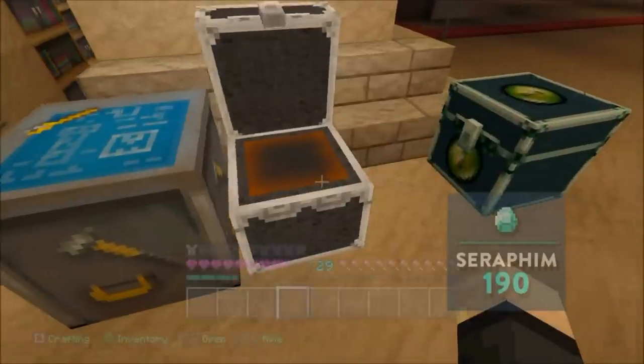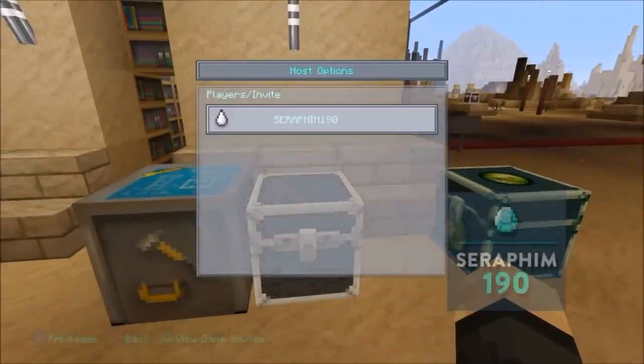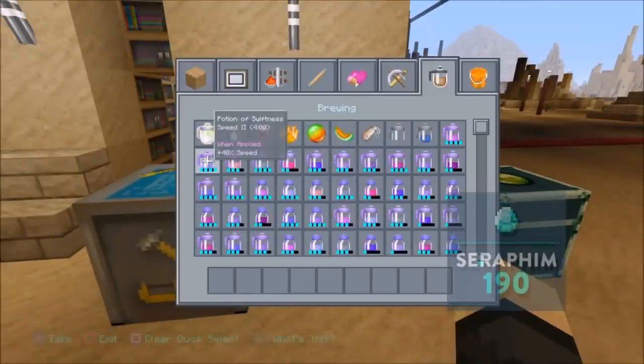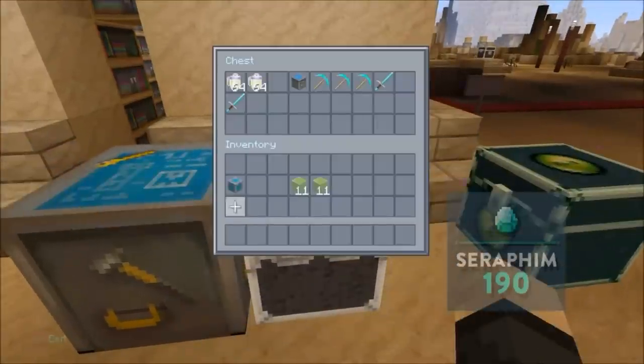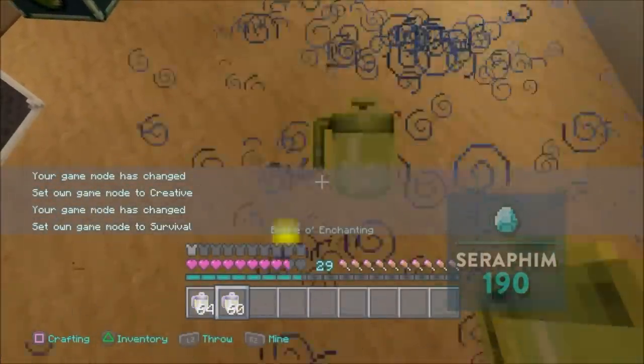It's very easy. What you need to do is make sure you've got enough experience points. So make sure you're in... well, I'm going to go into creative. Let's just pretend that I have enough experience, because you can do this in survival.